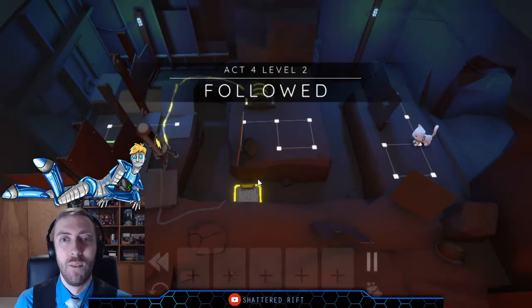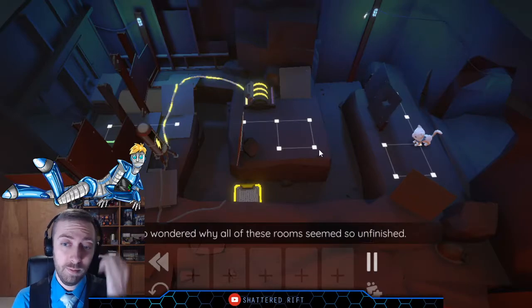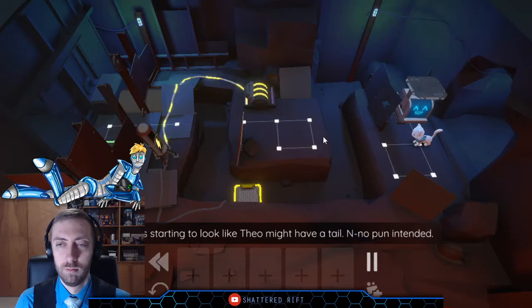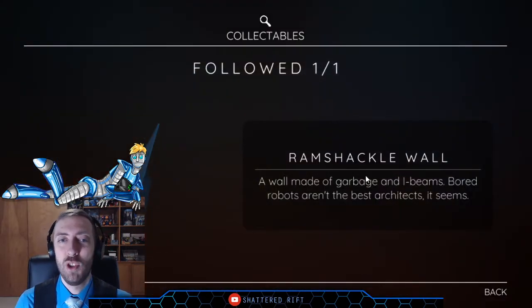Act 4, Level 2: Followed. Entering another area with limited flooring, Theo wondered why all of these rooms seemed so unfinished. It was starting to look like Theo might have a tail — no pun intended. Ramshackle wall: wall made of garbage and I-beams. Forge robots aren't the best architects, it seems.